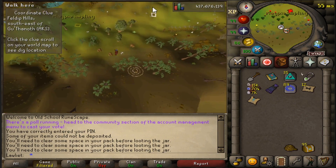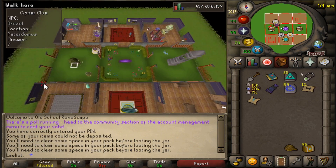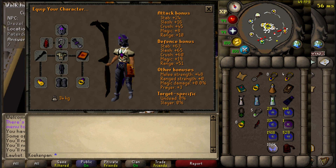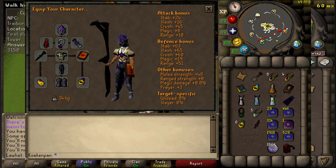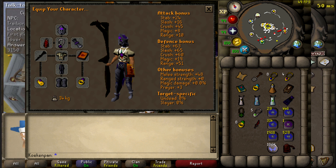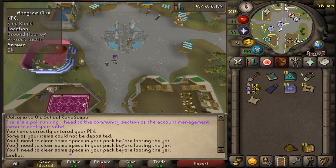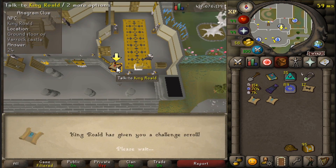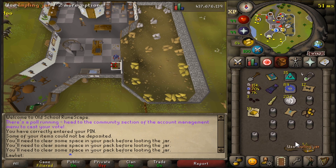Since I was playing two accounts at the same time, I definitely wasn't doing this in the most efficient way possible. I'll throw up a picture of what an efficient inventory might look like, but for the most part I just started off using only my Max Cape to teleport to my house, because I have almost every single teleport that I need inside the house. But as I did more and more clues, they gave me steps that I needed items for — so that is what you see in my inventory. That's pretty much what I ended up with at the end.